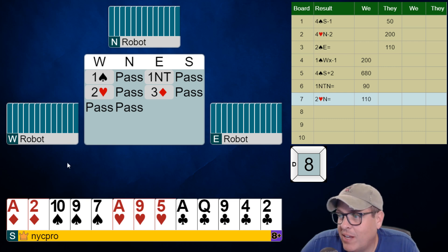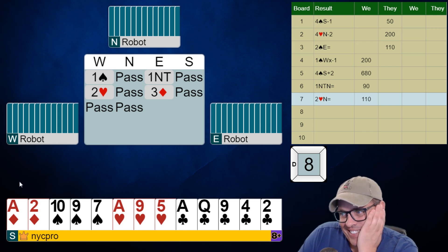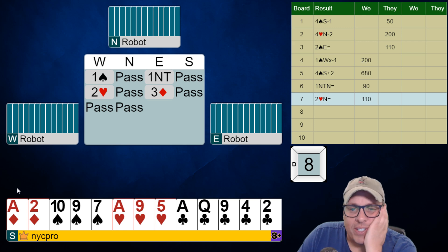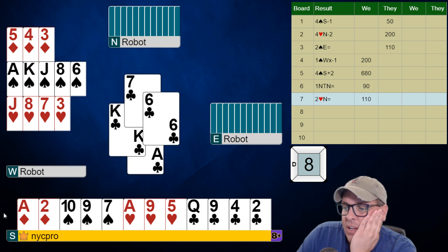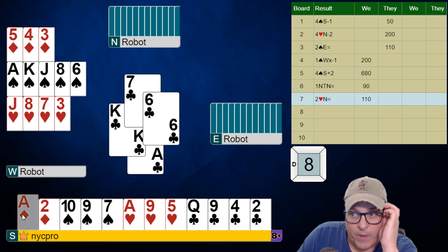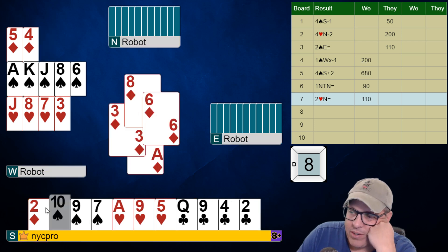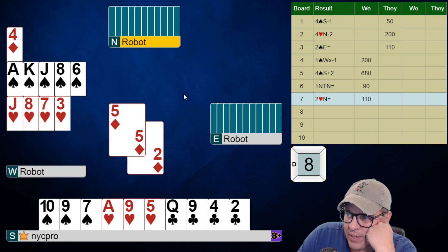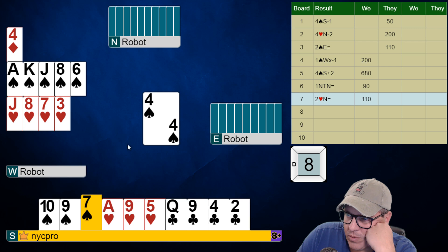They bid spades and hearts to my left, and they ended up in a diamond contract. I almost want to lead diamonds, but I think I'm just going to lead the ace of clubs — ended up being okay. And now I'm going to lead diamonds. They do have a nice spade suit in dummy, but I don't think they can set it up and get into dummy. If they have six diamonds, they might just have a club ruff to get over there. We'll find out — take a finesse.